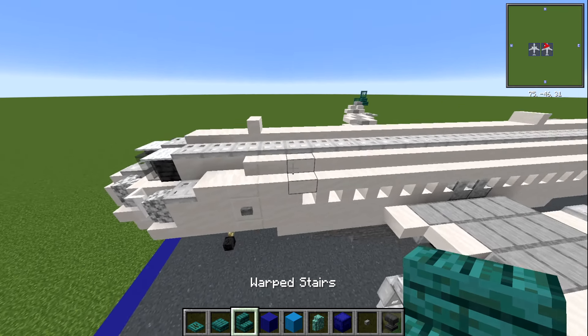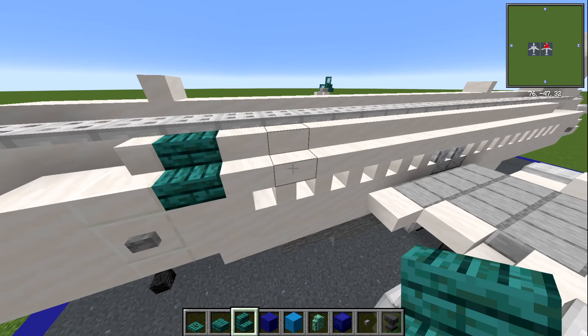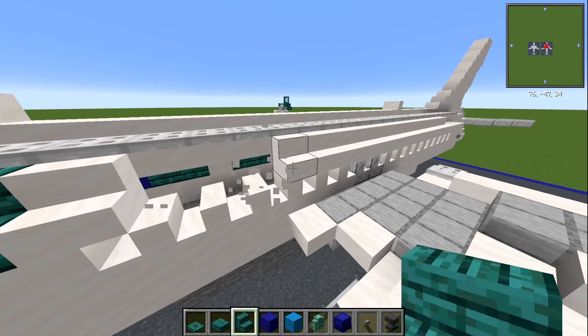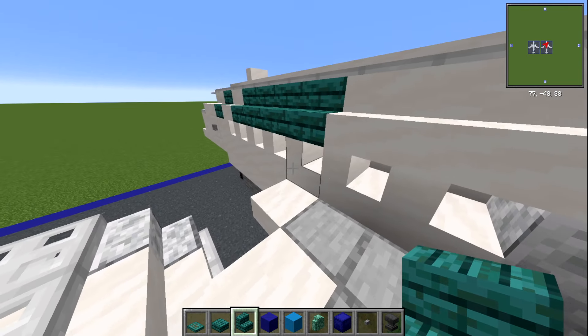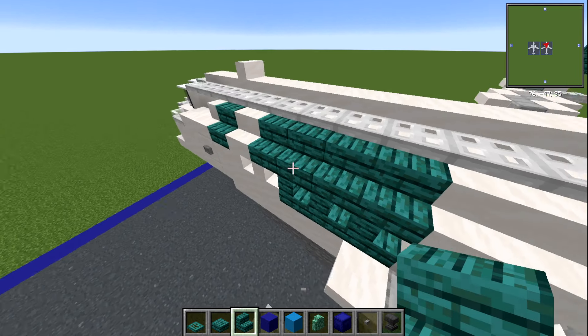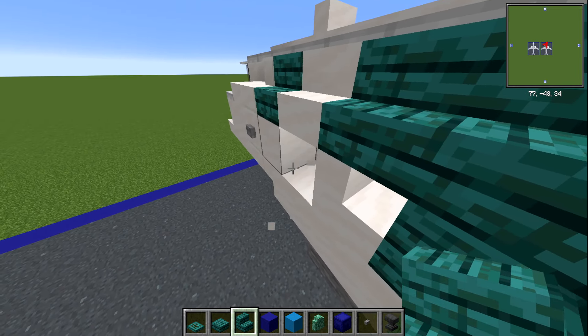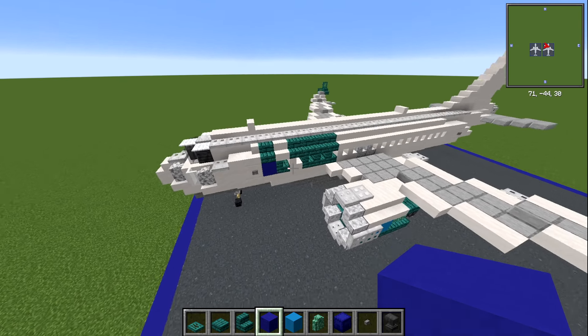On to the other side now. Right next to the door we're going to have a warped stair, leave one, we're going to have four: one, two, three and four - putting your stairs there. Underneath the last ones we're going to have three of them going towards the front of the plane: one, two, three like that. Leave one, have a stair like that, and then we're going to have a blue concrete block there right next to it.